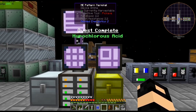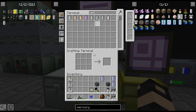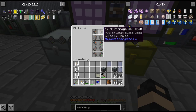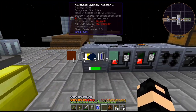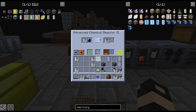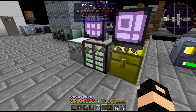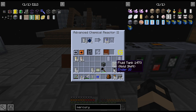I still haven't decided if I want to do fluids in the AE system or have them separate — like not using fluid cells but doing storage buses instead. Fluid AE is just so laggy. You have to be really careful with export buses and fluids because if it's doing little tiny amounts constantly, it can get super laggy.